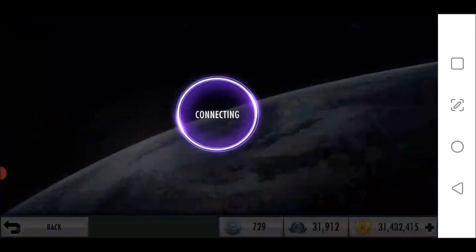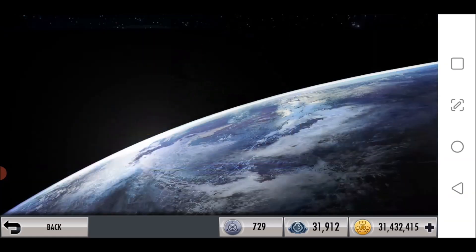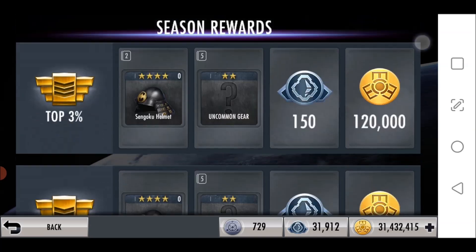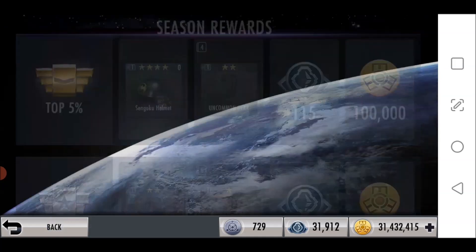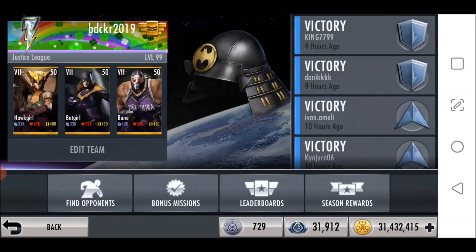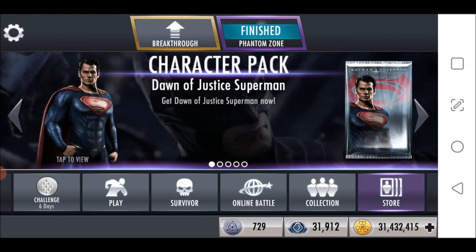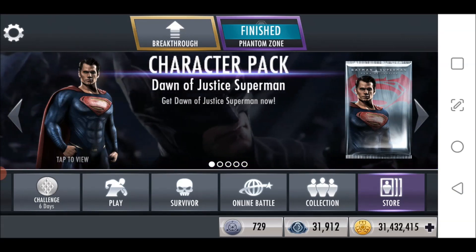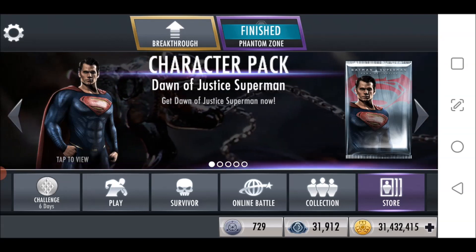It uses his special one animation — which is the gunshot — it's Suicide Squad Harley Quinn's special two, but it uses his damage stat as the base damage, and it's affected by his special two modifiers. None of it lines up — the only thing that technically makes sense is that it's Harley Quinn's special two and his special two damage stat, but everything else is kind of funky.